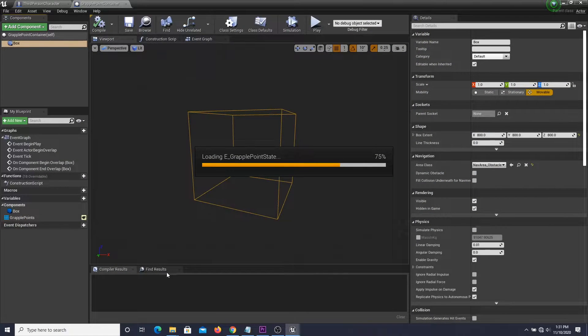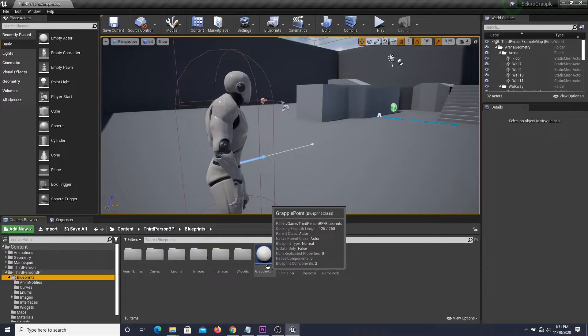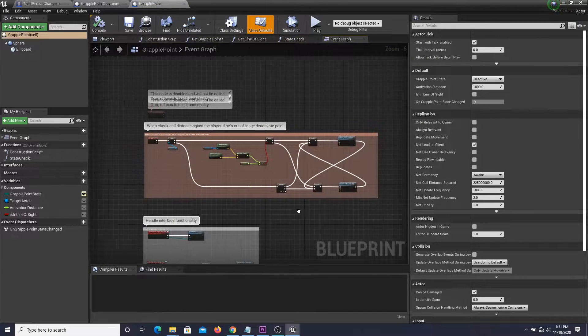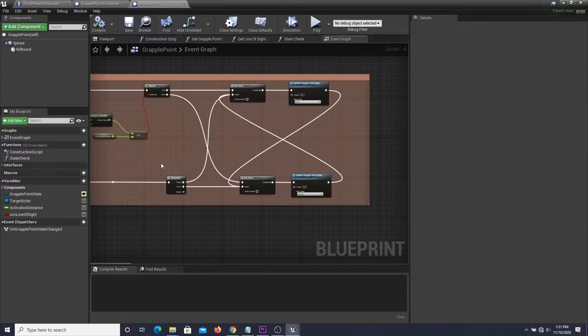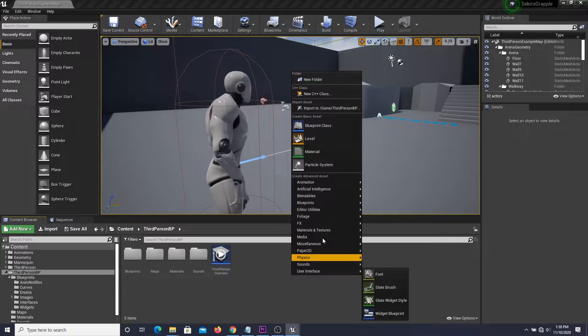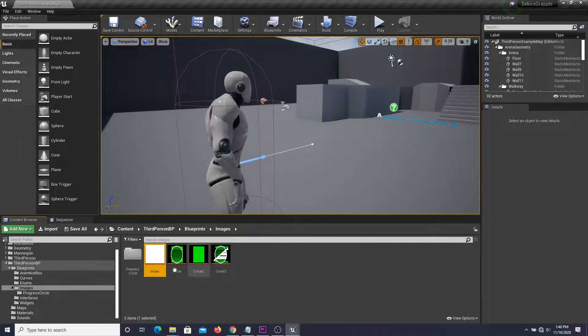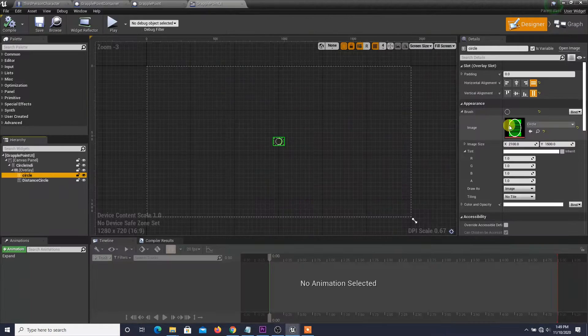Next thing I did was creating an enumerator which holds every possible state of a particular grapple point. Then I created an actor called Grapple Point, and implemented a system which keeps track of the distance between the grapple actor and the player. Based on the calculated distance, I called a function to update its state between activated or deactivated. Now it's time to make the circle point widget, which we call the target widget. I quickly made some circle images using Photoshop and created a simple material to fill up the circle when needed.